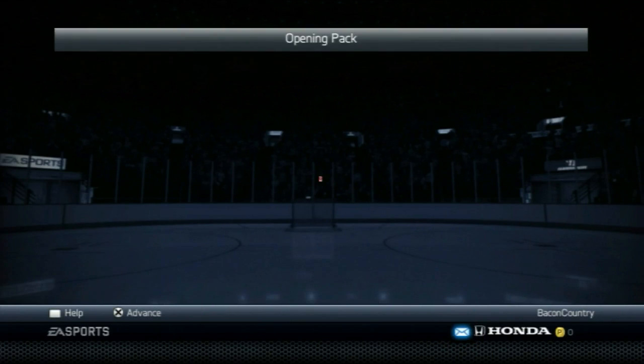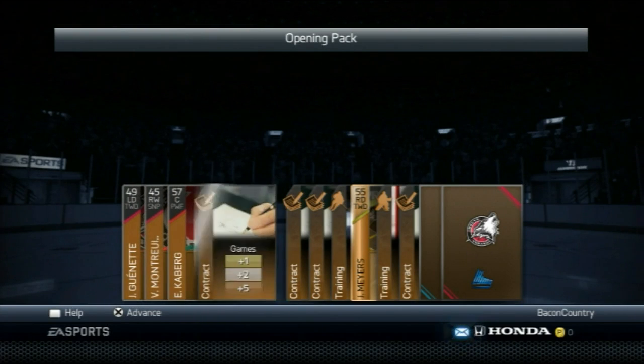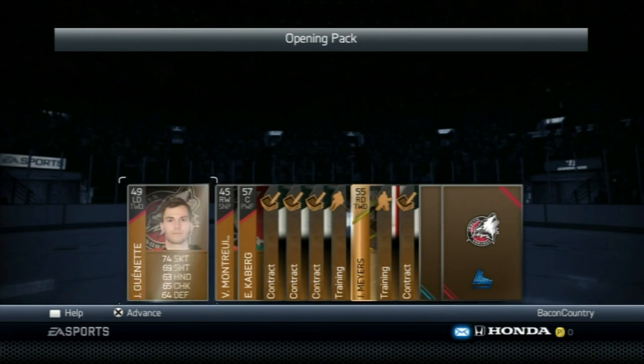You just open her up and all you got to do is just take whatever's here. That's pretty good. You just take these guys here, and you can put the contracts up too if you want, and you just put it on the market.